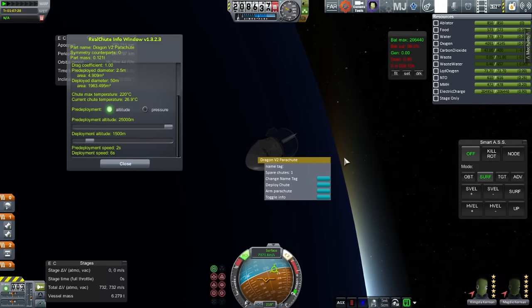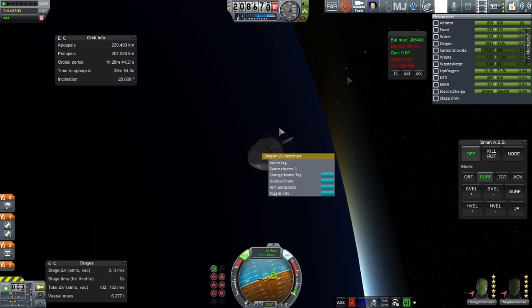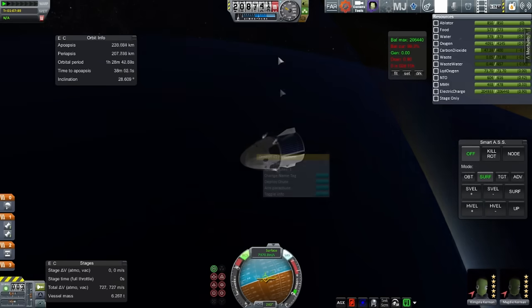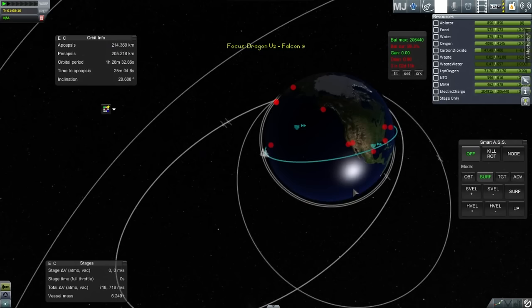Before letting go of the trunk, I check everything is alright. I fix the parachutes — making sure it's pressure-based and will pre-deploy at 0.3 atmospheres. Also before we let go of the trunk we should do the retro burn, since we want the trunk to also re-enter. I use RCS for this. I could have used the Super Dracos, but I was reserving them for the sake of realism — normally the Super Dracos are only used on touchdown anyway.